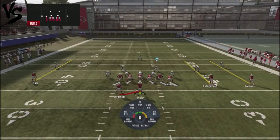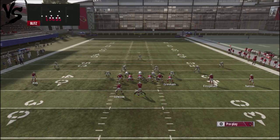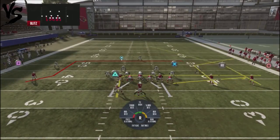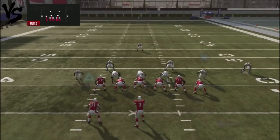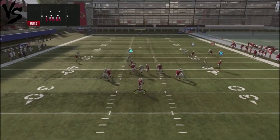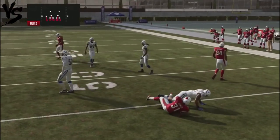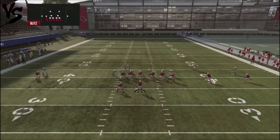Against man blitzes, the first thing we'll look at is Y Drag. This is a mesh-cop concept underneath. What I like to do is take Grisham and put him on a little flat route, so we're looking for a high-low concept. In the wide drag, you're going to look at the tight end and make your reads from there on which direction you want to go.